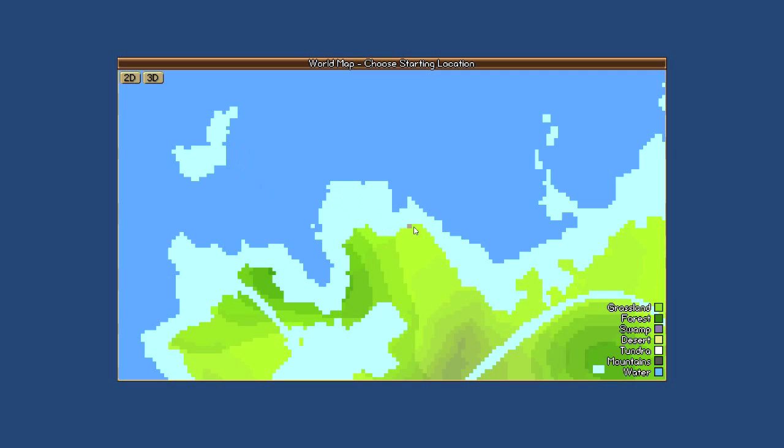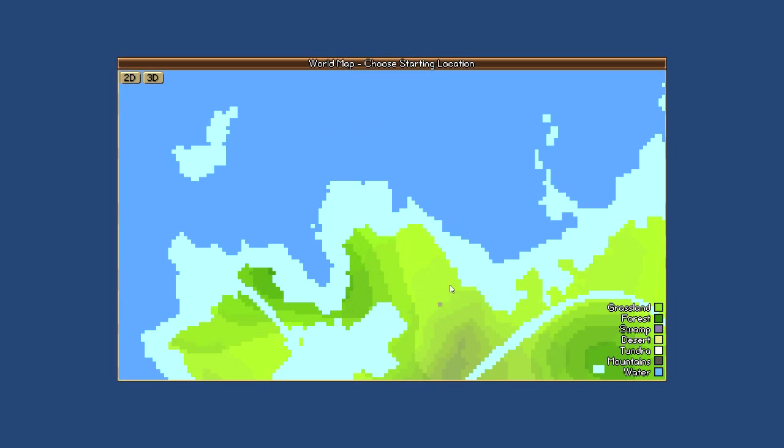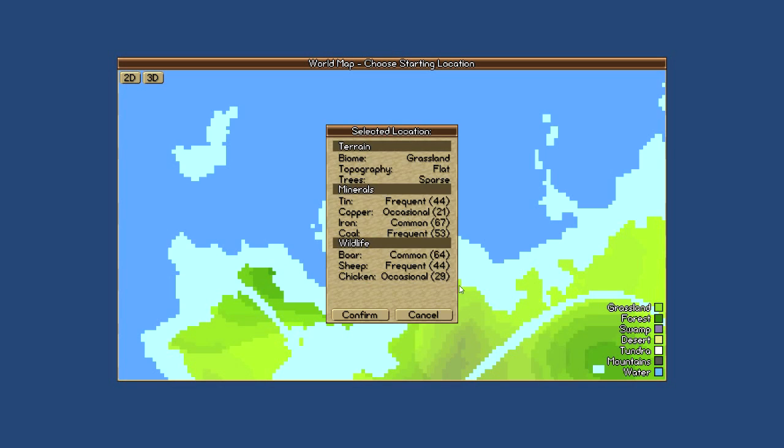The lighter blue areas are shoreline types — there's a river and an inland lake with a river connecting to the ocean. If you want water you pretty much want to select a square right on the coast. You want to choose a plot with the topography you want: flat is very easy to build on, though I actually prefer hillier topography because it results in more interesting-looking settlements. Make sure you have the minerals you'll need. Chickens are one important wildlife to watch for — especially if you're going to use archers, since chickens are the only way to get feathers for arrows other than purchasing them.